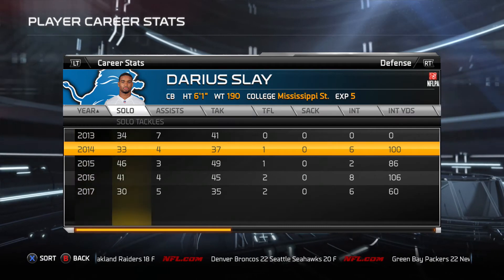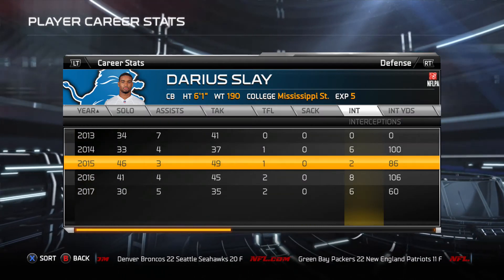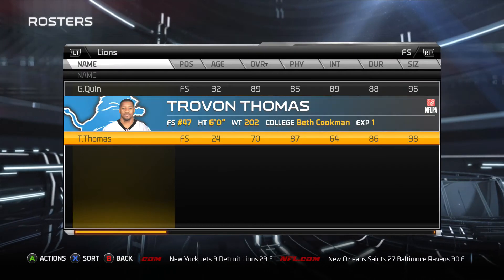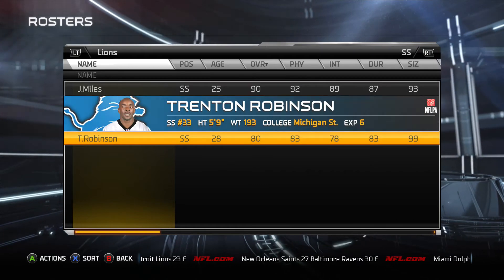Looking at the corners, we've got Darius Slayer — six interceptions in his first year, down to two in 2015, but very good numbers in 2016 and 2017. He is one of the few corners that has remained all four seasons. At free safety, Glover Quinn was solid and started every game for us.